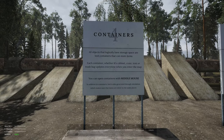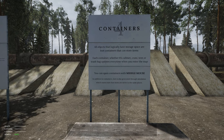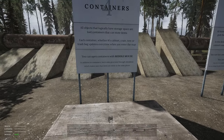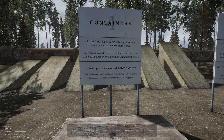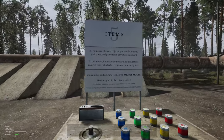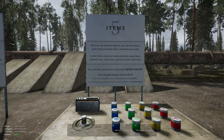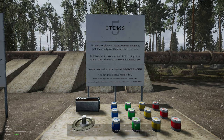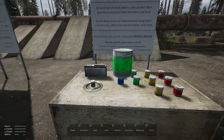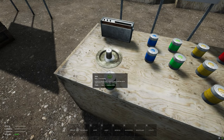Containers: all objects that logically have storage space are loot containers that can store items. Each container — whether it's a cabinet, crate, tent, or trash bag — updates every time you enter the map. You can open containers with the middle mouse button. In addition to containers, loot is also generated through simulation, which makes sure items are never in the same places. All items are physical objects — you can loot them, grab them, and place them anywhere you want. In this demo, items are demonstrated using colored cans which represent item rarity level. Very cool.